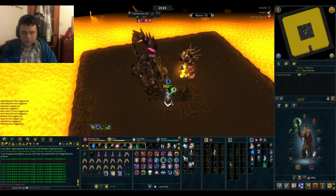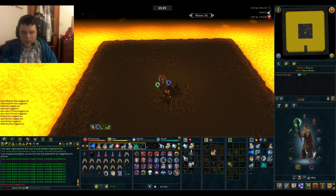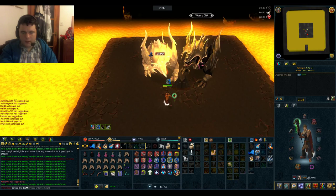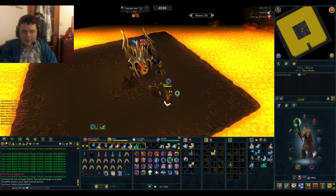For wave 36 to deal with the two Jads, stand behind this particular square - you'll end up drawing both Jads in. Take a step in this diagonal direction. This Jad will attack, just pray whatever it's using. Then run over here and carry on attacking it. Don't let your prayer drop. It's easier than it sounds.